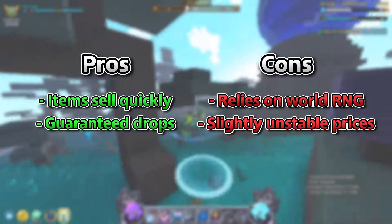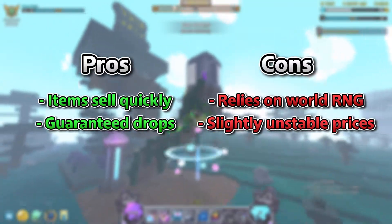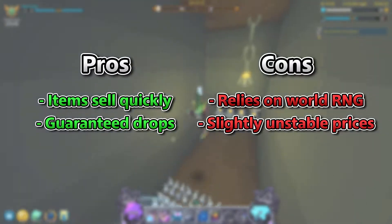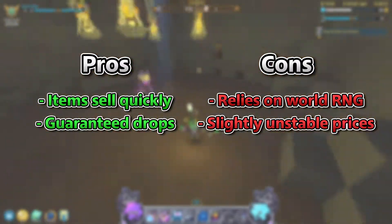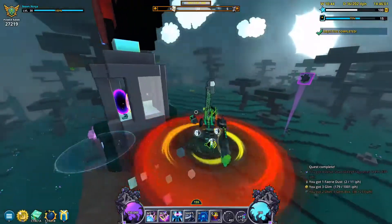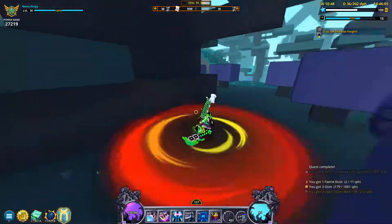In addition to this, the price of Neon recipes and scrap cases vary greatly. I've seen the recipes sell for as little as 200 flux, sometimes rising to 400 or 500 flux, while the scrap cases sell between 1400 to 2000 flux. In general though, these cons aren't typically an issue, but I figured I'd mention them in case you encounter situations like these.